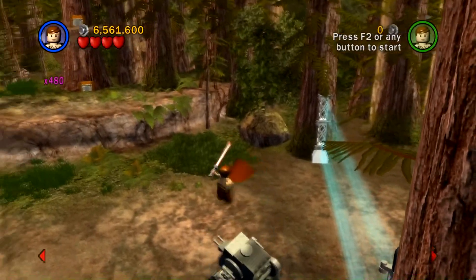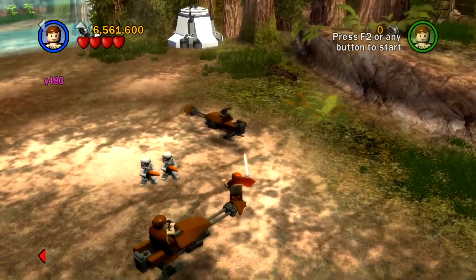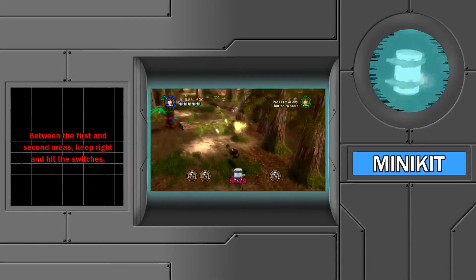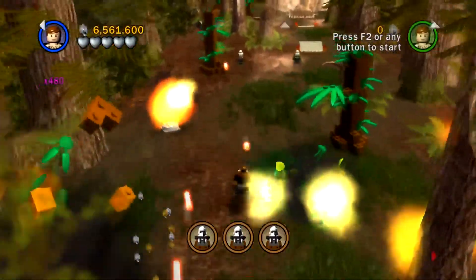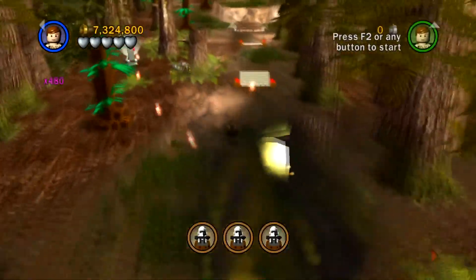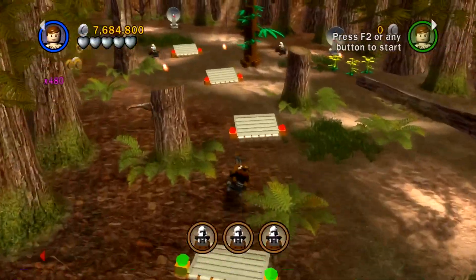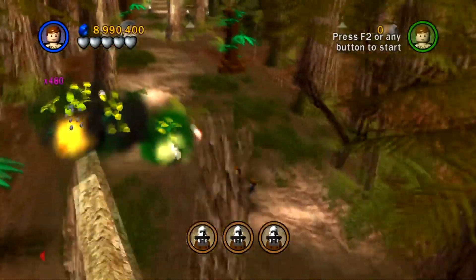There are a couple during the speeder sections. We can go back though, because fortunately our partner cannot defeat the enemies — partners do not do damage to enemies — so we have all the time in the world to get minikits. They can help you with minikits, however, as you can see. There's another 480,000 studs, because why not? God, I love the stud multipliers in this game.